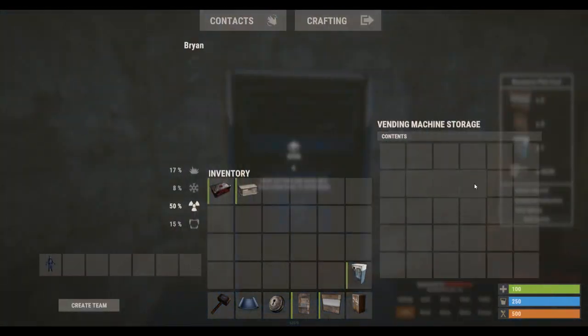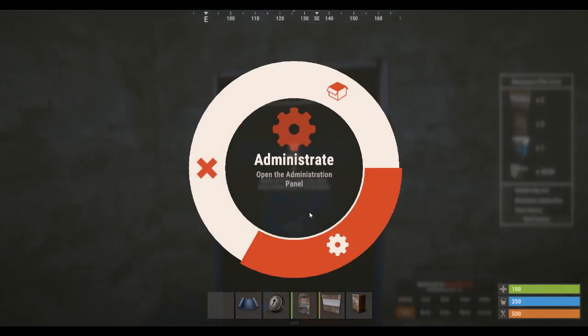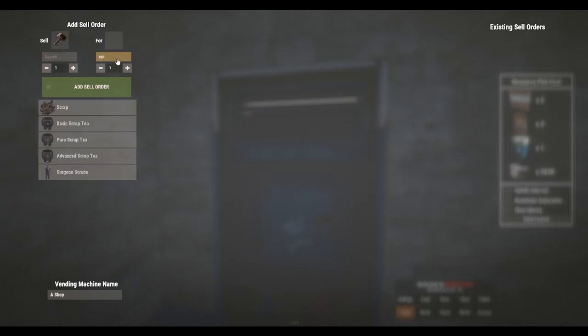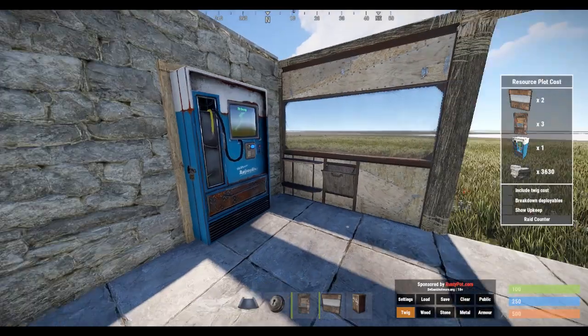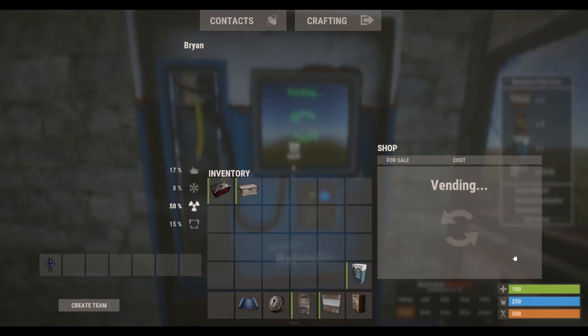Open the back of the vending machine. Let's say you want to sell a hammer — search up 'hammer' like that. Then let's say you want scrap as payment — type in 'scrap' and the amount you want people to give you, so let's say 20. You can sell multiple items like fuel or scrap, just whatever you feel like selling. Then it'll come up and there you go.